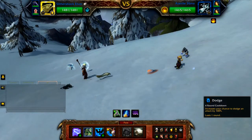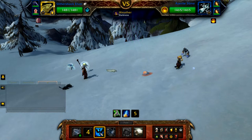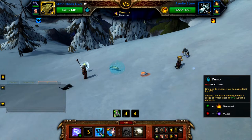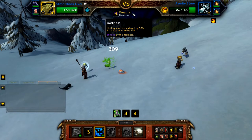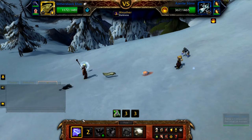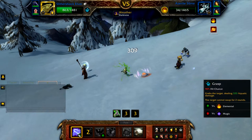Start with your Slithershock Elver and cast Dodge, followed by Pump to charge, and then Pump to hit. If this misses due to the Cold Darkness weather effect, you'll need to restart. After Pump has hit, cast Grasp until the Azerite Slime is defeated — this should take 2 or 3 casts, or more if you get a miss.